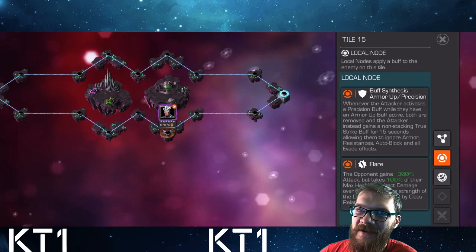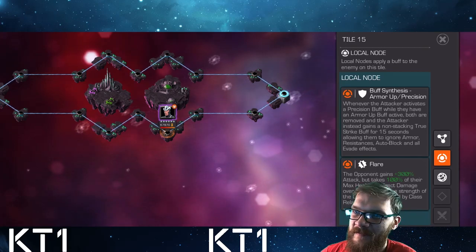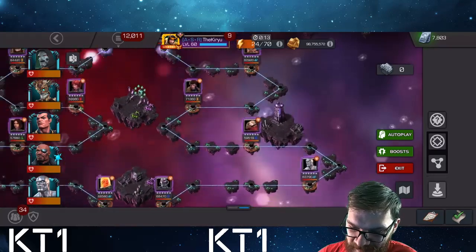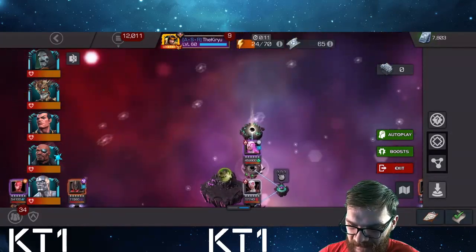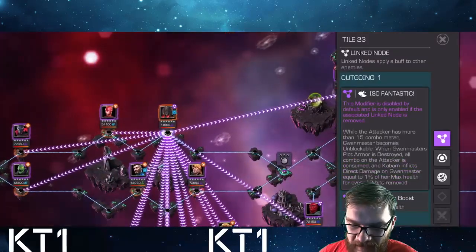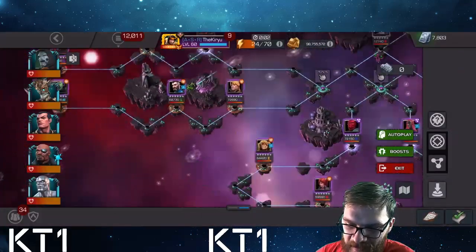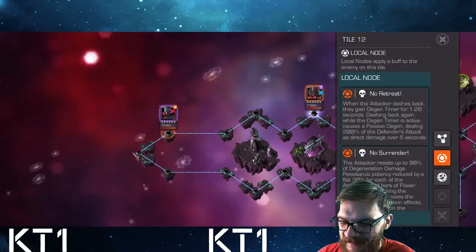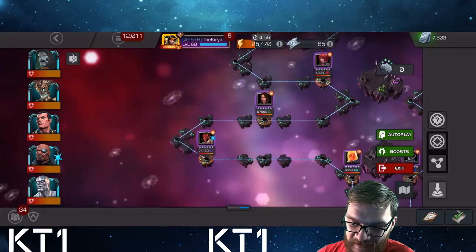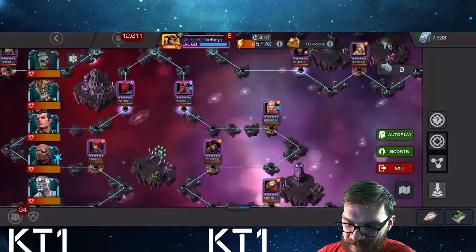Alternatively bring champions with multiple stacks of armor buffs for a bigger safety net. I did that fight with Hulkbuster — just didn't dex much, dropped the level two, and power controlled him. If you don't trigger dexterity much it won't take away your armor buff. Scout the path carefully: if Morningstar is on the lane bring a bleed immune champion; if Symbiote Supreme is there don't bring heavily buff-reliant champions; against Mephisto make sure you have an incinerate-immune champion.